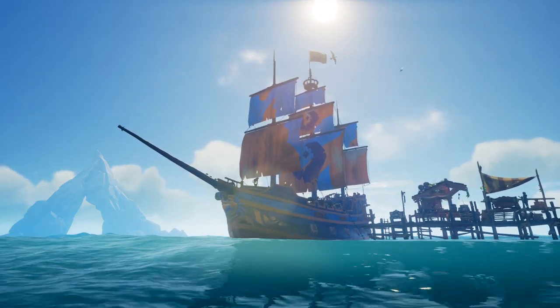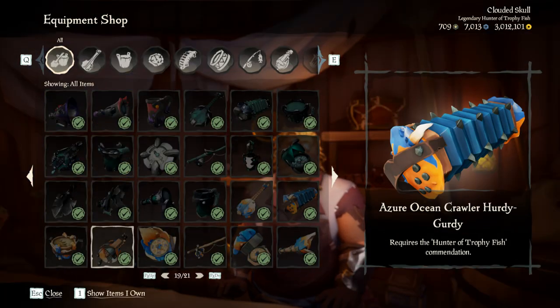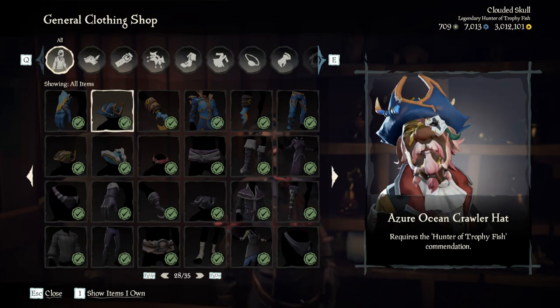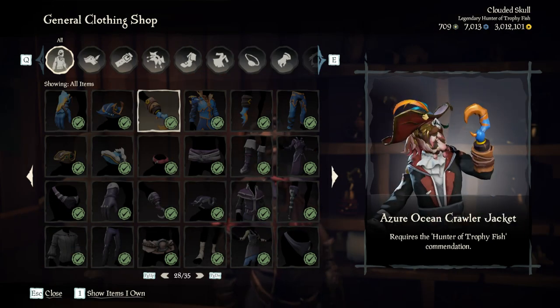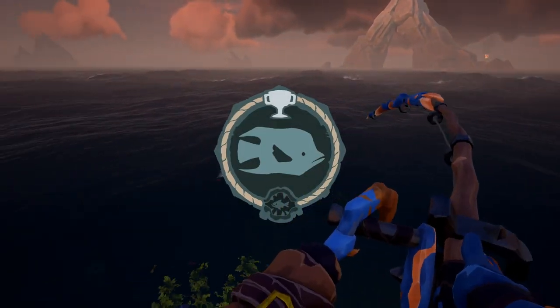It can be purchased from the normal vendors. The ship set can be purchased from the shipwright, the equipment from the equipment vendor, the weapons from the weaponsmith, and the clothing from the clothing vendor. But to purchase any of it, you will need one commendation, and that commendation is Hunter of Chophyfish.